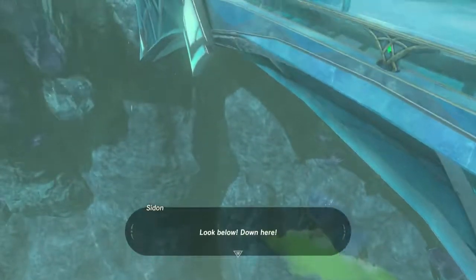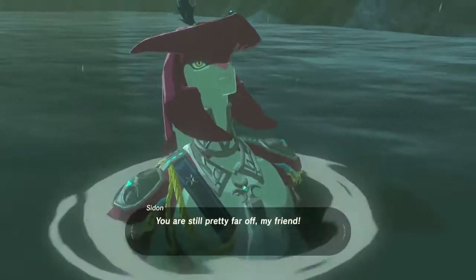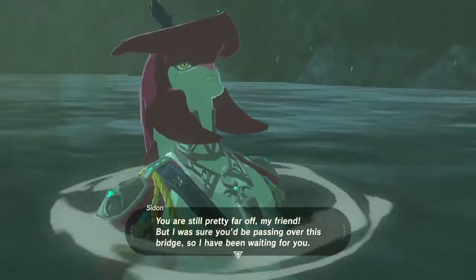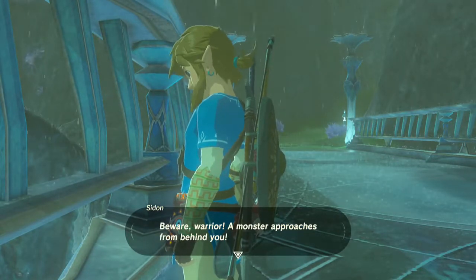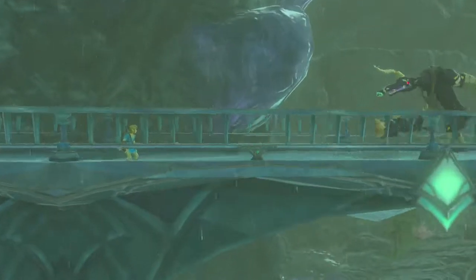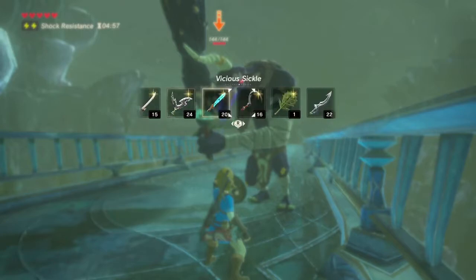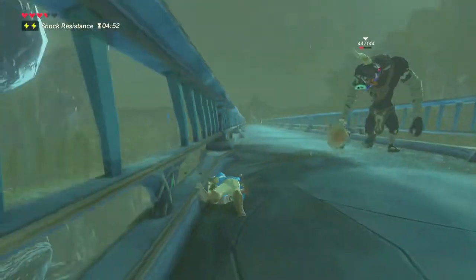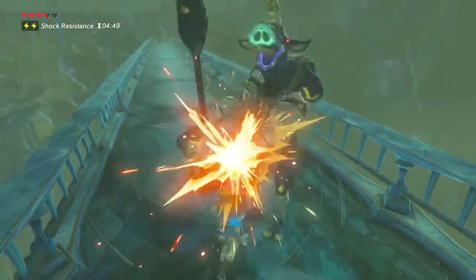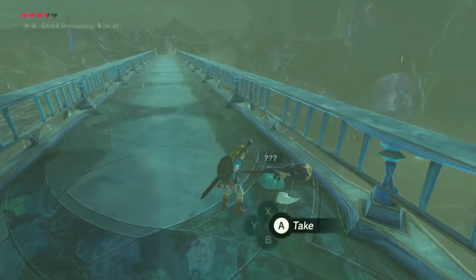Prince Sidon is going to be down there — look below down here. There he is. I don't know how Link could exactly hear him from that point, but I guess you can hear him for whatever reason. So, beware warrior, monster approaching behind you. Now we get to face a blue moblin. It's not exactly the hardest enemy to face, especially with our Edge of Duality. Very easy.